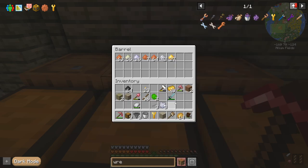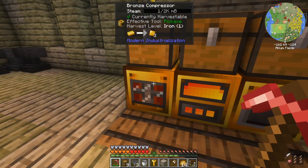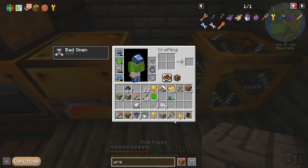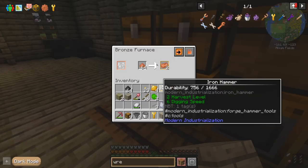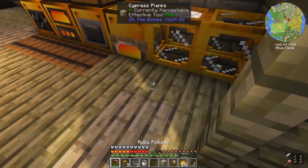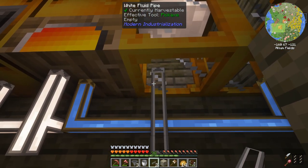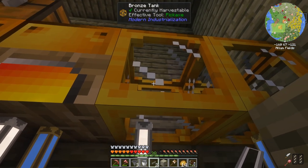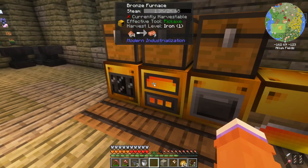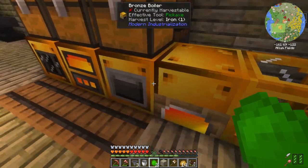We'll process it all into nuggets for now and eventually get item pipes set up so everything ends up in the barrels automatically. This boiler placement is a bit ugly — we could make a tank as a steam buffer, then extract-only into the machines. That'll keep steam buffered and slowly fill the machines with what needs processing.